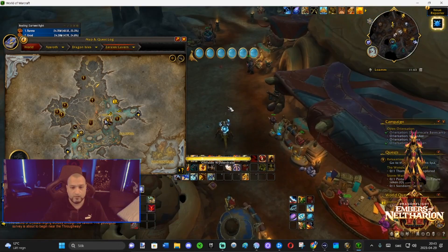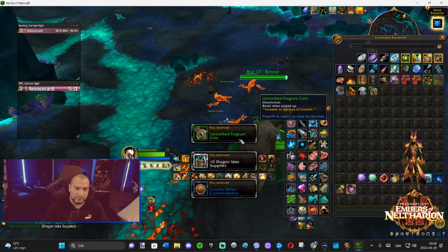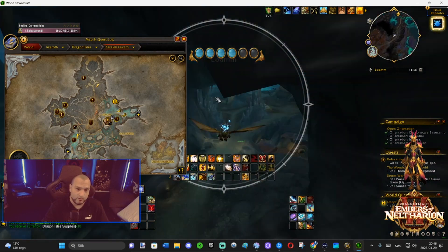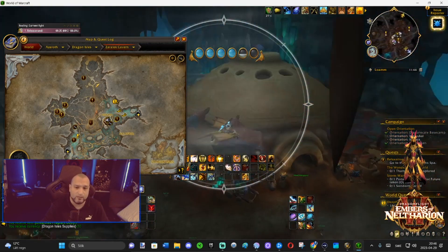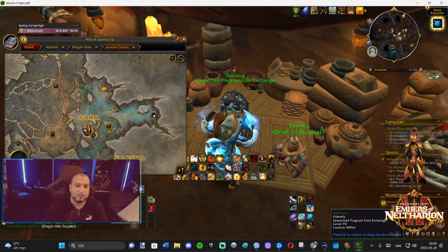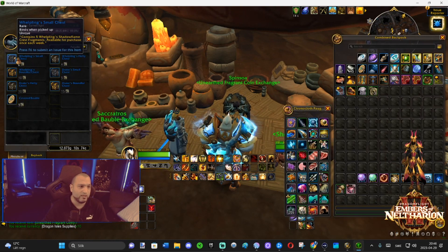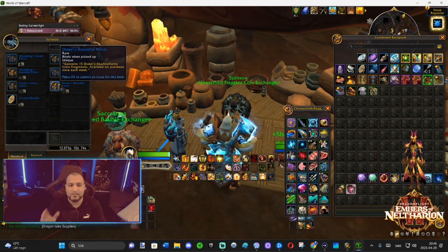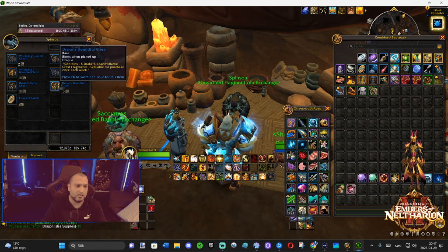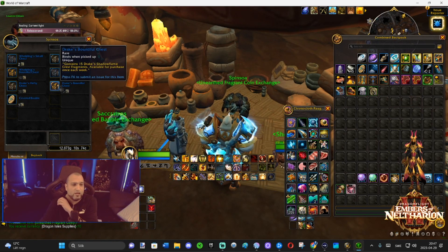The first thing you want to do in the first week is the objectives, and the reason is these fragment coins. There's a vendor — Spinosa — a fragment coin exchange. She sells whelpling and drake fragments. 15 fragments gives you a crest, and you can buy 5, 10, or 15 directly. One fragment coin equals one drake fragment, so 15 coins gives you 15 drake fragments.